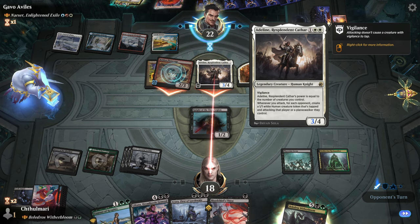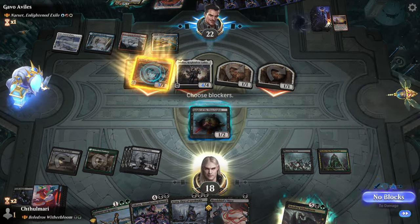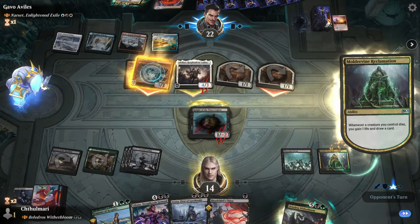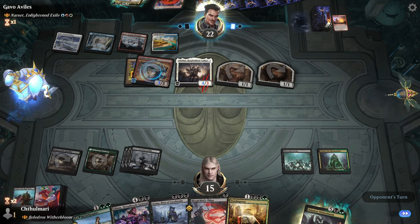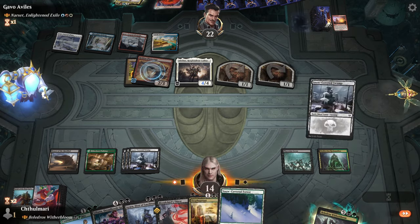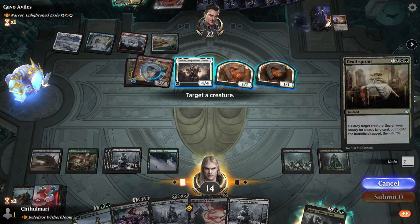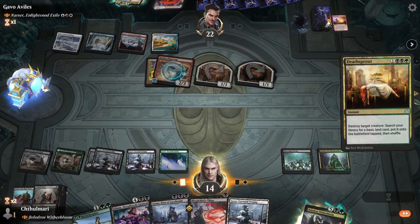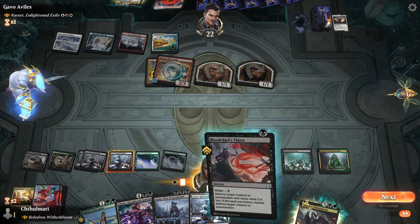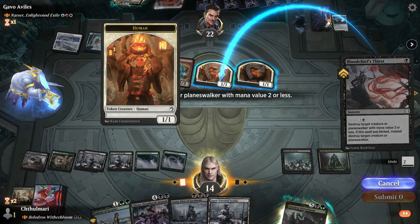Whenever you attack for each opponent, create a token. I'm not too concerned about killing the tokens to be honest — I would much rather have the card than keep a blocker. Okay, so here we definitely want to get rid of Aneline.